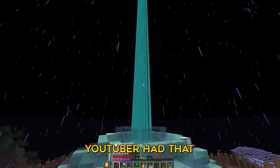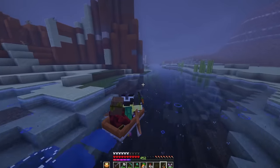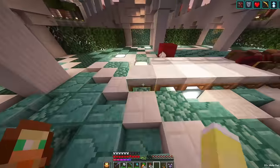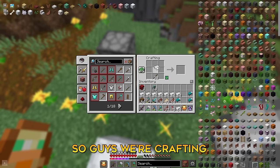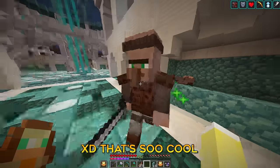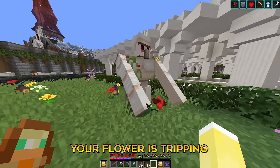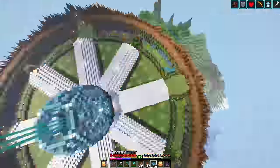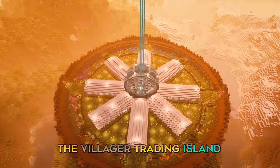Guys, there was something every hardcore Minecraft YouTuber had that I didn't, and that will change now. So guys, we're crafting a bunch of swords right now because we have a mod that allows us to turn villagers into guards — that's so cool. We're gonna see if we can give them diamond swords. Oh we can! Let's also quickly dye all of our sheep. I think we have enough guards. And with that we are done with the villager trading island.